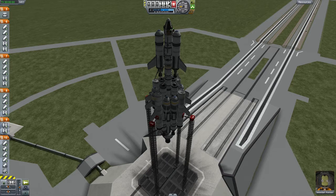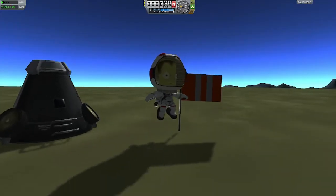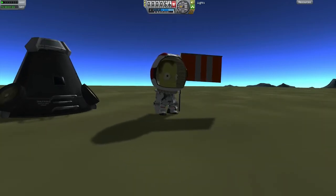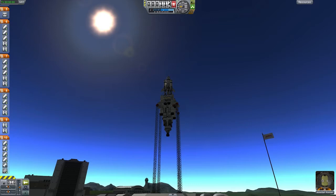Our ship is called the Crash Bandicoot, and it is a four-stage plan for getting to the moon. It is piloted by our good friend Jebediah, and as you can tell he's very excited to get on his way. The Crash Bandicoot, or the CB4 as I like to call it, is a four-stage plan to get the final capsule and Jebediah to the moon and back to Kerbin in one piece.